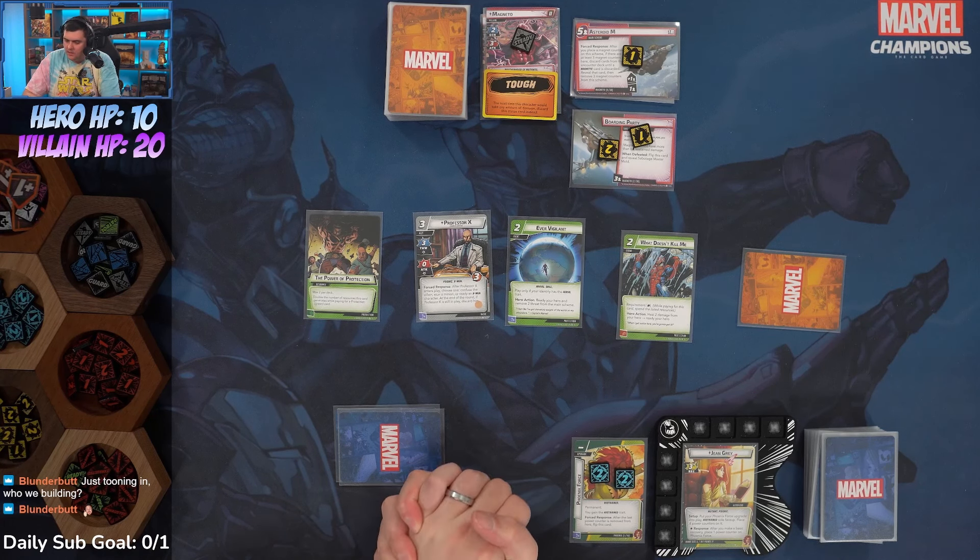She does have a decent learning curve, but I really like Phoenix. The decision about when to go Unleashed is really satisfying — it's a potentially game-changing moment. After the mulligan we drew X-Jet, Angel, and Mutant Protectors. Let's see what happens — I think she is very strong.